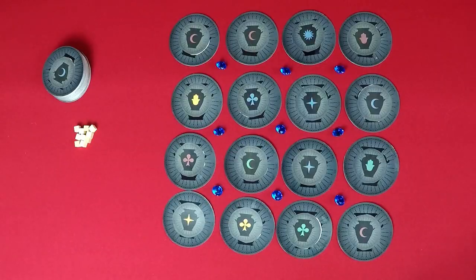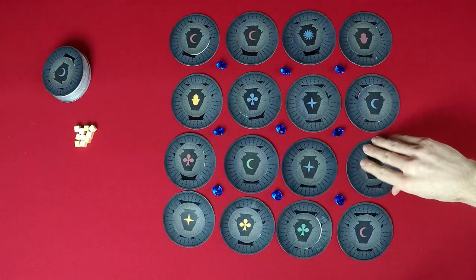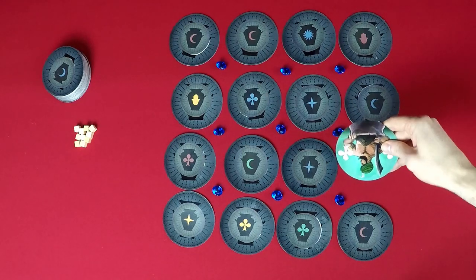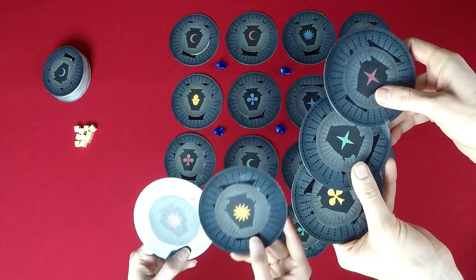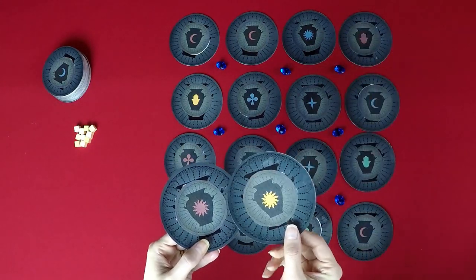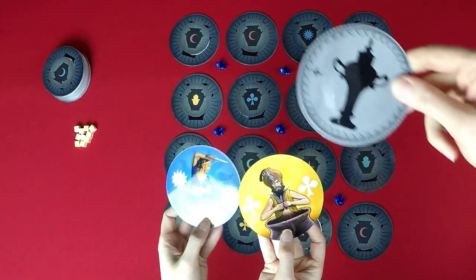There are 4 phases to each player's turn: the draw phase, then the glimpse, the action, and finally the steal. You start your turn by drawing up to 3 cards in your hand, and then you can glimpse under any one jar — only you get to see what it is. The back of the cards show a symbol and color, and the front side will either be a thief matching the color, a thief matching the symbol, or a special card.